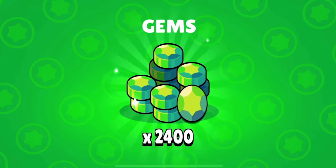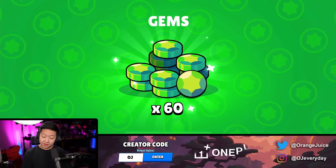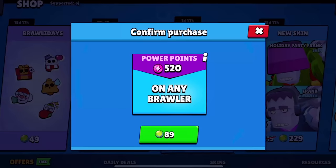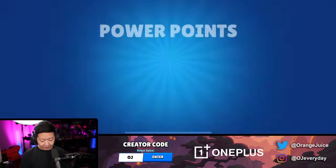2,400 gems. We got to get this Christmas offer too - 60 gems, 1,000 coins. I selected Primo to get all the power points - 520 power points. Let's give that to Rosa. Gems all day, every day.